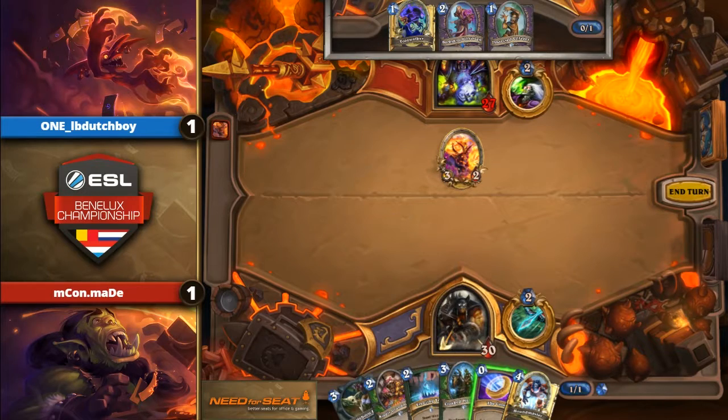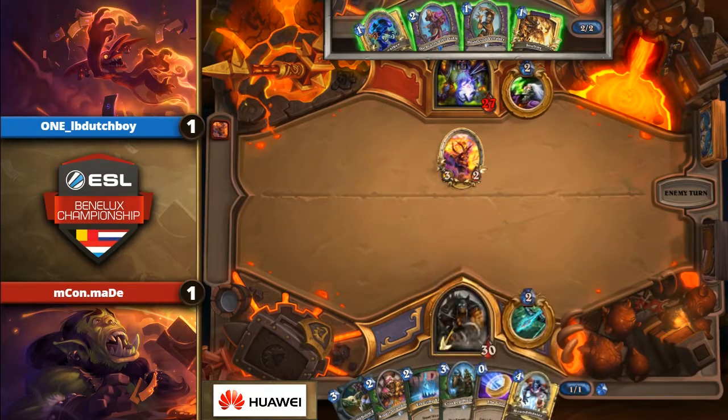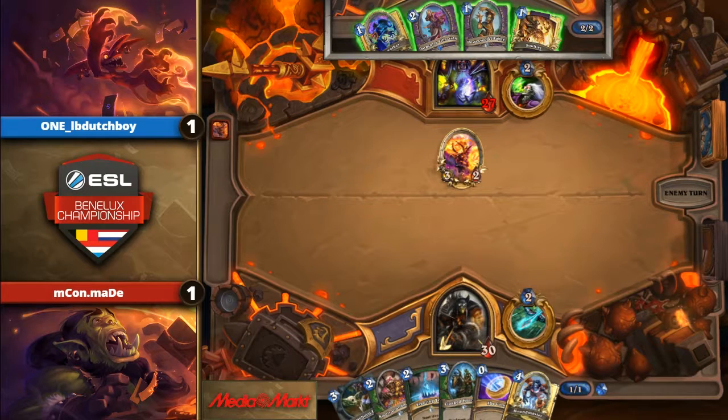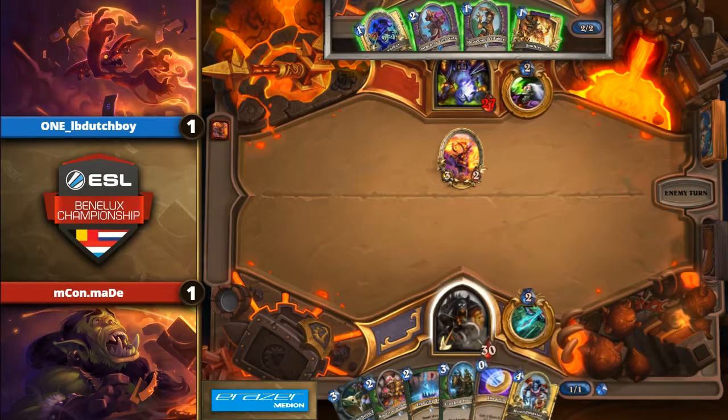Seems really hard for Maid. I'm curious why he kept Kindly Grandmother because it doesn't do a whole lot — because you're coining out Cloaked Huntress on turn two most of the time anyway. You would really want to have more secrets, something like Explosive Trap or Snipe. You're definitely going to coin out that Cloaked Huntress, so that Kindly Grandmother is pretty weak. Especially against Zoo, it's only a 1-1 — they will just ignore it or find a turn and value trade both the minions. Keeping the Kindly Grandmother is a little bit shaky.